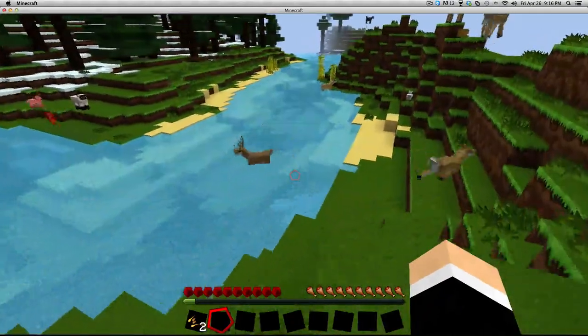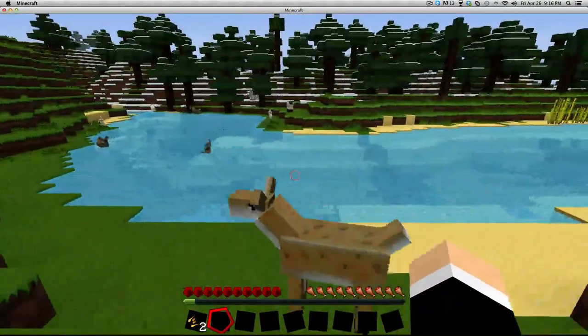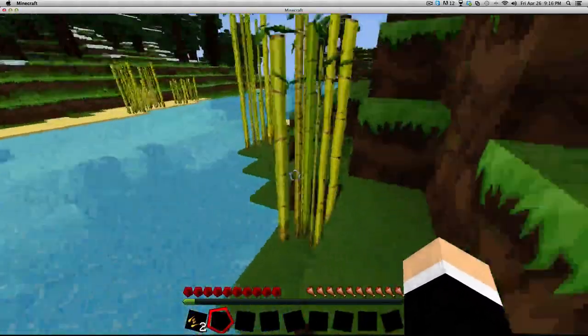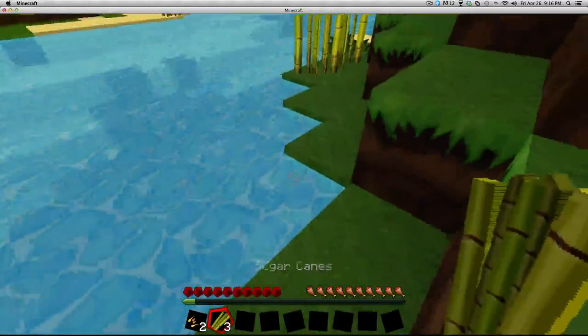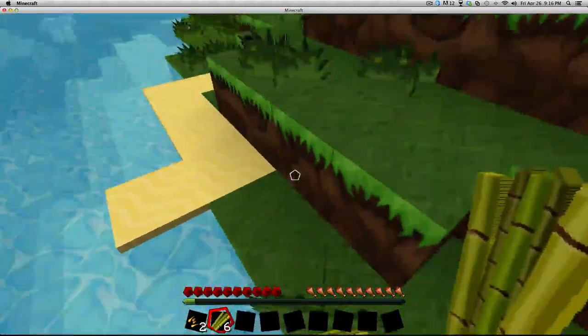There's a bunch of animals over here in the grass line. Gotta love those animals. Oh, a zebra! Oh, there's a big cat right near it — don't mess me up. Wait, where'd the zebra go? I hate the snow biome with Mo' Creatures, cause all you're gonna get killed by is polar bears.